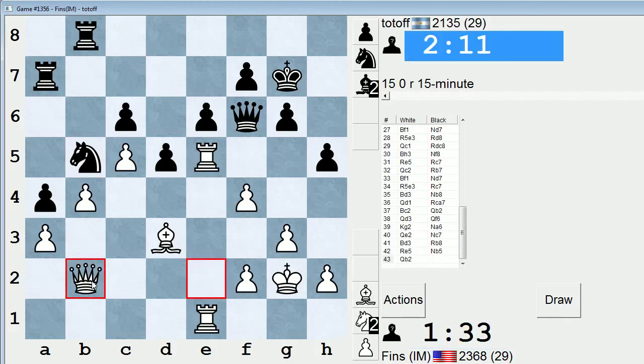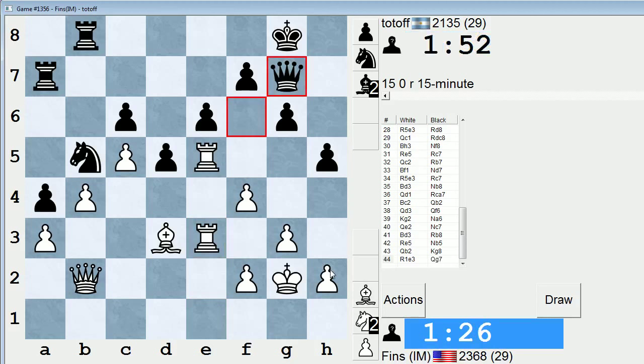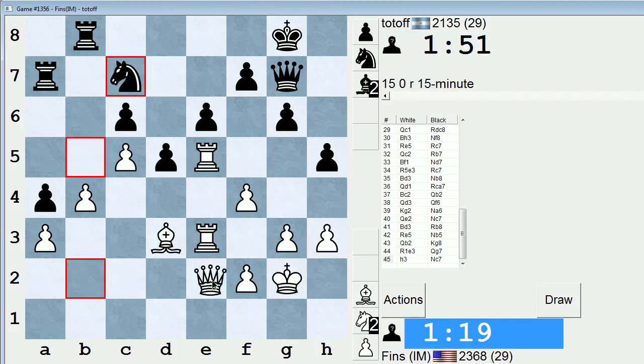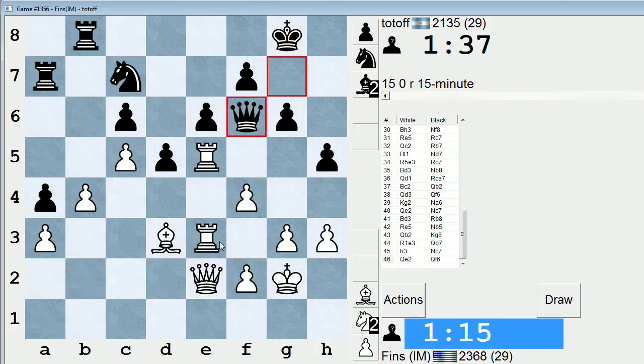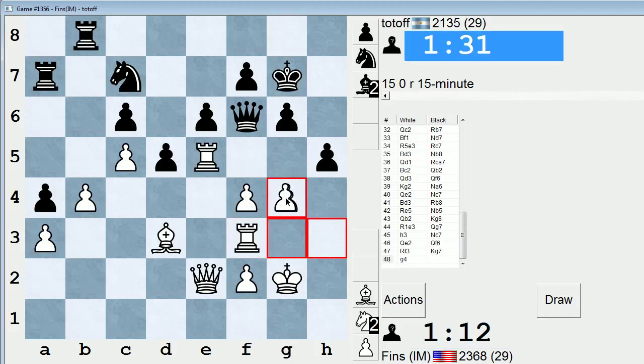I'm going to go here just to guard a3 for now. I don't really want to trade my bishop for the knight yet. Maybe rook 1 to e3, put it on f3, go h3, g4, g5 eventually — it's a possibility. Knight back. Okay, let's bring this over — it's not doing much. Maybe f5 soon, can take with the e-pawn, though. Okay, let's come here. G4. Let's do it, we're advancing, making progress.